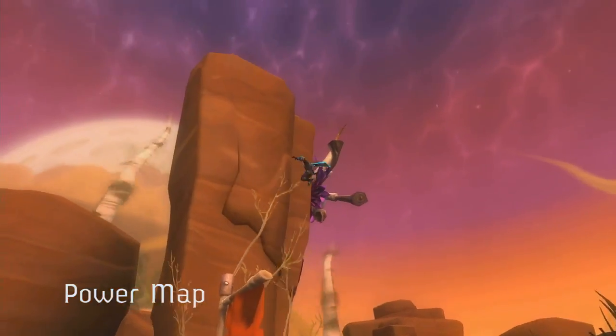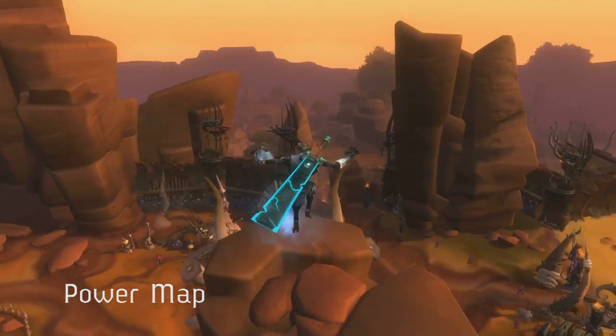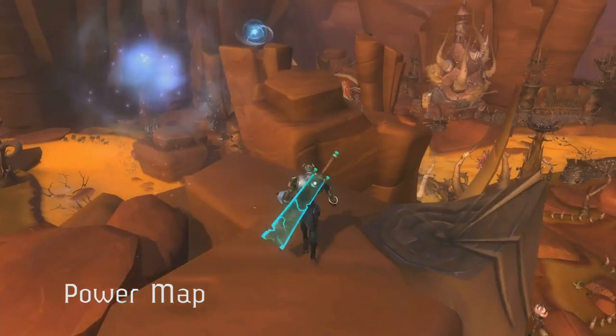Power Map is another movement-based mission. The Explorer is sent to track strange anomalies throughout the wilds of Nexus. Many of these missions have vertical components and it's just a lot of fun.